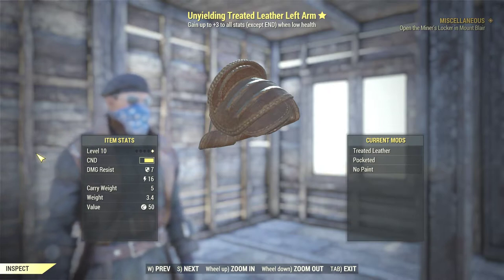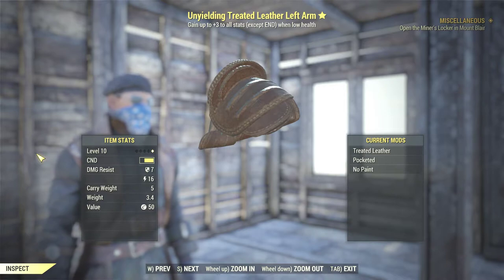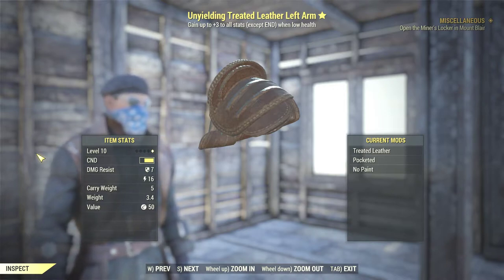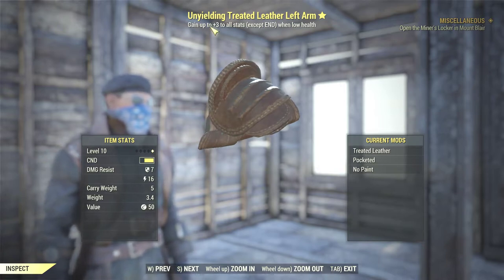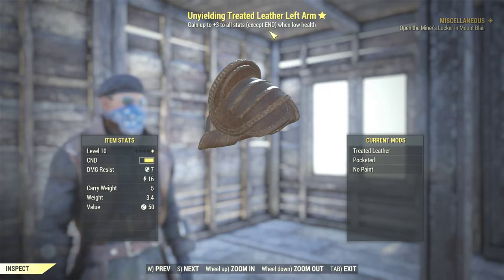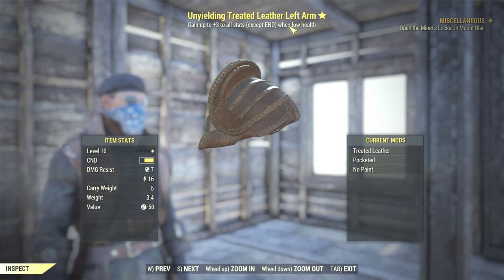Unwielding Treated leather left arm — I hope I pronounced that correctly, and I apologize if I didn't, it's almost three o'clock in the morning. This is the final data and the beta will end in about 17 minutes. This piece over here gives plus three to all stats except endurance, but once again it activates when your health is low.